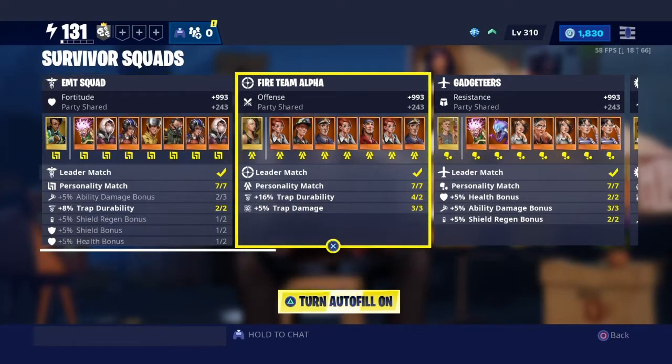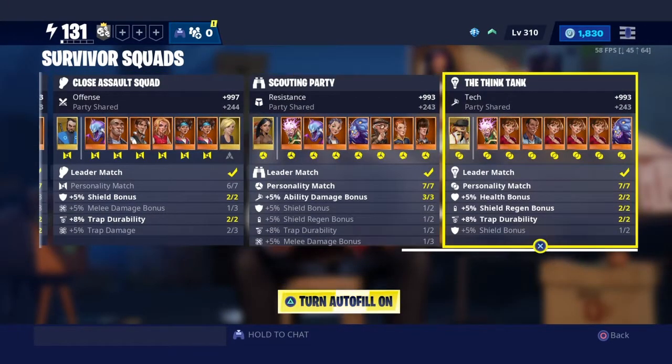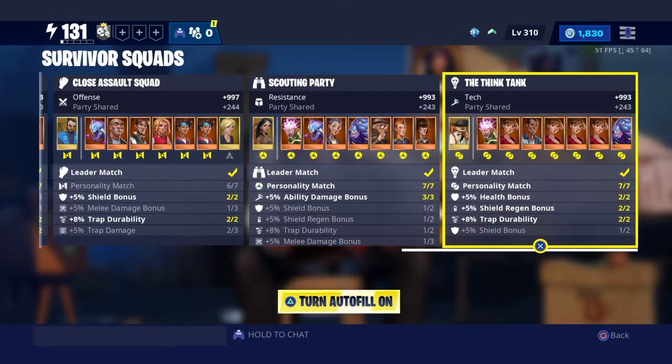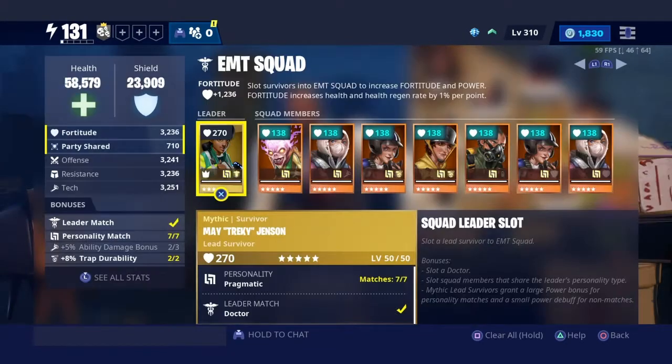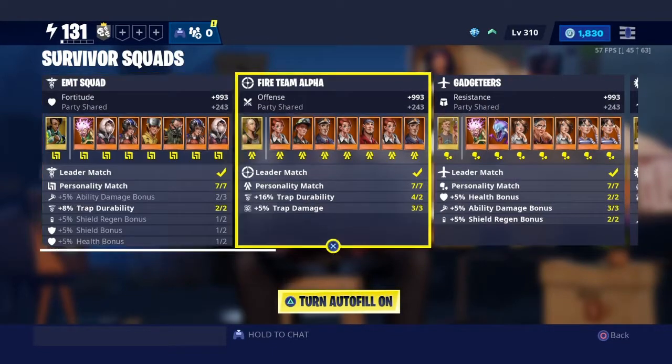The first category we're going to talk about is Lead Survivors. Each of these squads has a Lead Survivor, and I believe there are eight squads: EMT, Firing Team, Gadgeteers, Corps of Engineering, Training Team, Close Assault, Scouting Party, and Think Tank. Each of these has their own specific needs for a specific leader.